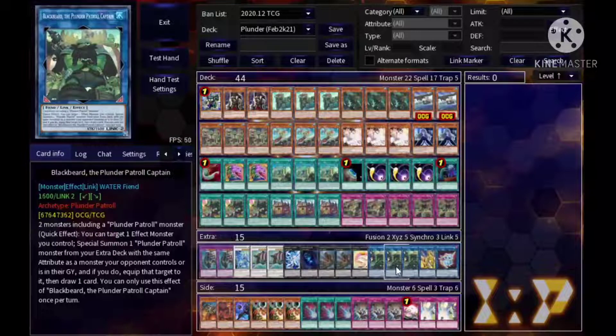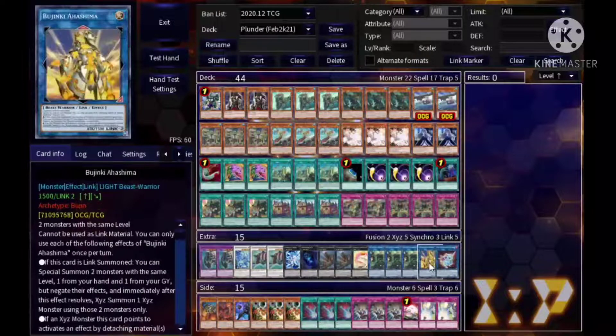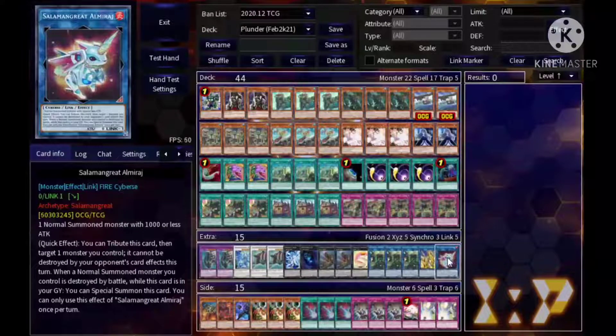Triple Blackbeard — he's insane. You use two monsters including a Plunder monster. Quick effect: target one effect monster you control, special summon a Plunder monster from your extra deck with the same attribute as a monster your opponent controls or has in grave, then equip the targeted monster to the special summoned monster and draw a card. For example, if you have a Moark with nothing equipped, you can target Moark itself, equip it to the new Plunder monster, draw a card, then use Moark's discard effect to banish a card. Also, Bujinki Ahashima — a free rank four. If an XYZ monster detaches material while under the zone it points to, it pops a spell or trap, which is great.